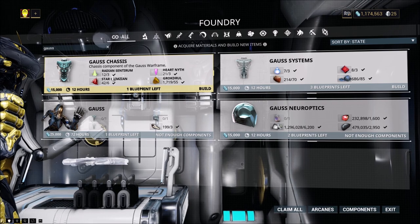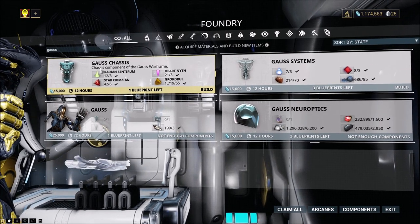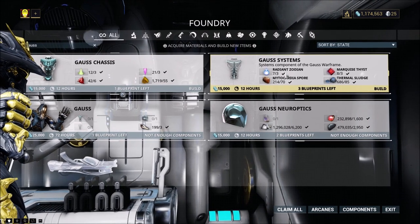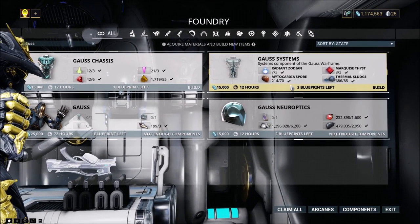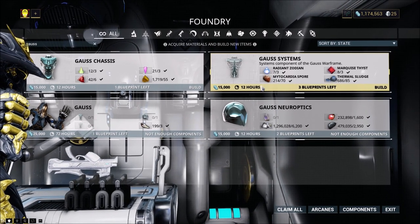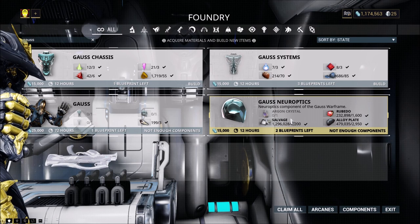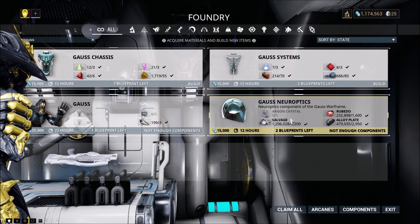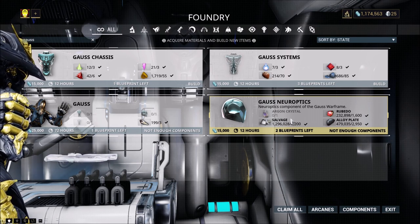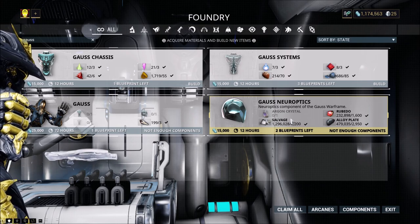Gauss needs Radiant Sentirum, Heart Nyth, and Crimzian to build the chassis, plus Zodium, Fass, and Mytocardia Spores as well as Thermal Sludge. These aren't very hard to come by. Argon Crystal is about the most irritating thing you're going to need, because you can never find them when you need them. But once you farm the components, building them is a whole lot easier.